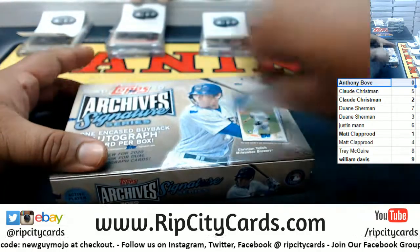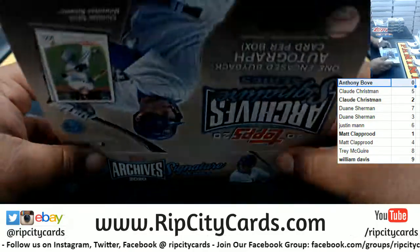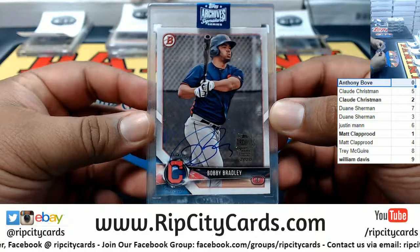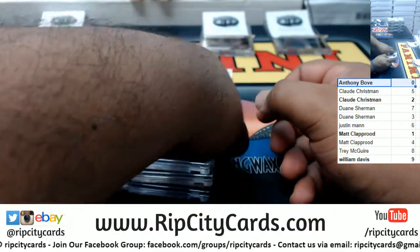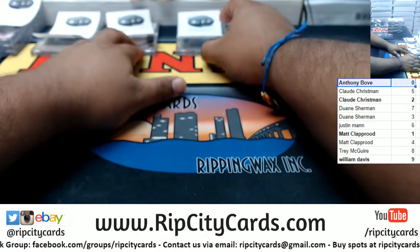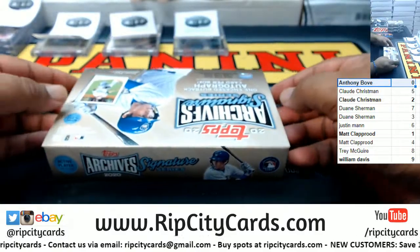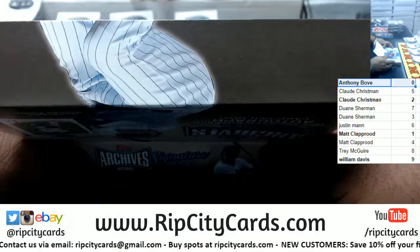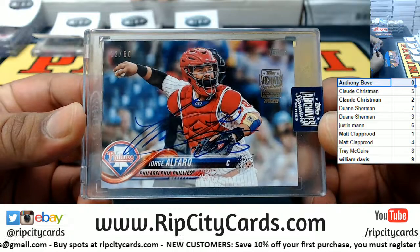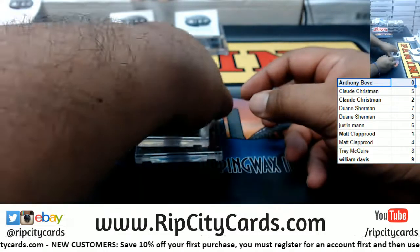Halfway through — need some dingers, come on big bucks no whammies! To the one spot, Bobby Bradley 11 of 21. And to the two spot, Jorge Alfaro 12 of 60 — cool looking card. Two spot is Claude, there you go Claude, got another hit.